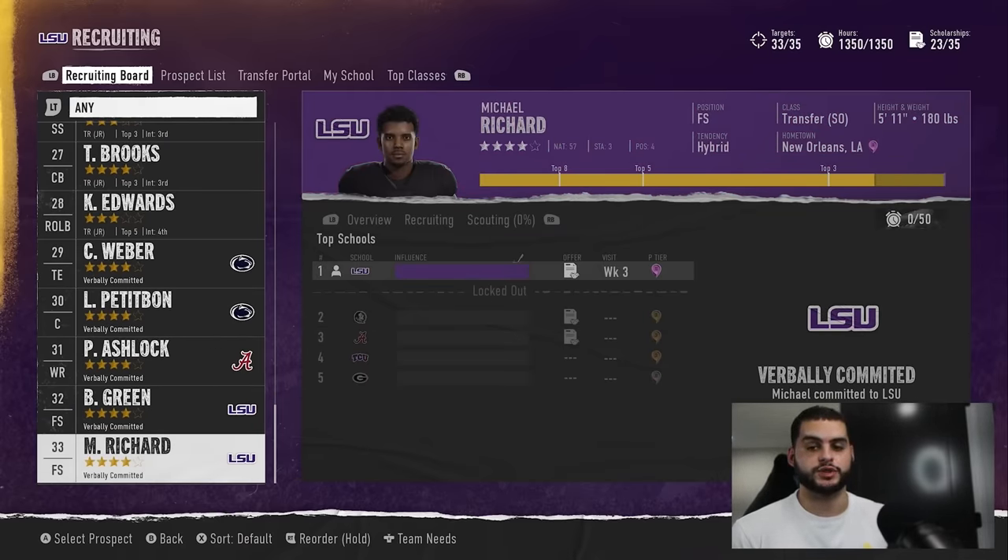You can do this four straight times — the transfer portal is the best week to stack visits since no one else can visit the same player the same week as you. In an online league, if you log in 12 hours after advance, those spots are probably already taken — be ready the moment your league advances. That's it for the video — hit subscribe, turn on notifications, comment if you need help, and follow me on Twitter. Thanks for watching!